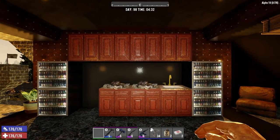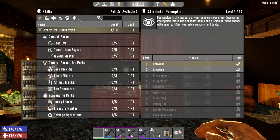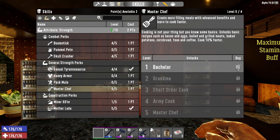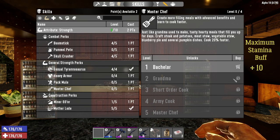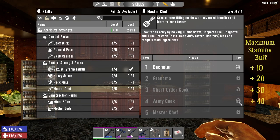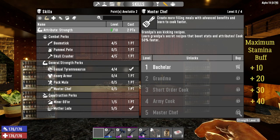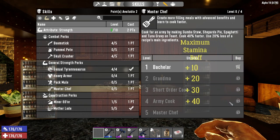The game is divided into periods for different food buff levels. In the Master Chef skill, you start as a Bachelor at level 1 — that's when you learn how to cook foods that give plus 10 max stamina buff. Grandma provides plus 20 max stamina buff. Short Order Cook, plus 30. And Army Cook, plus 40 stamina buff, finally. Master Chef is for other types of foods that don't feed your hunger, such as the Grand Path of Thumb Sauce and other Grand Path Recipes. We'll focus on the plus 10, plus 20, plus 30, and plus 40 food buffs.